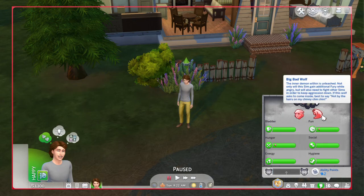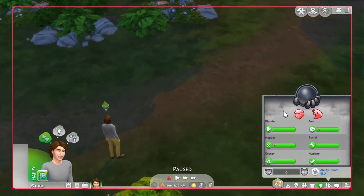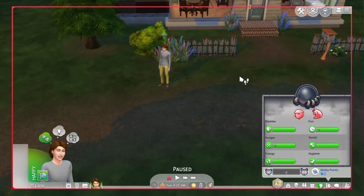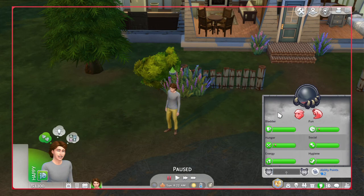No more Carnivore — it's only Wracked with Guilt and Big Bad Wolf now. So yeah, that's pretty much all there is to it. Really similar to spellcaster curses if you have Realm of Magic. That is how you remove and add werewolf temperaments to your werewolf.